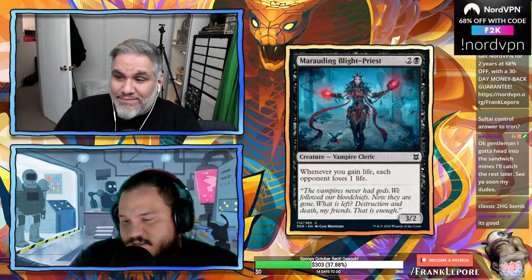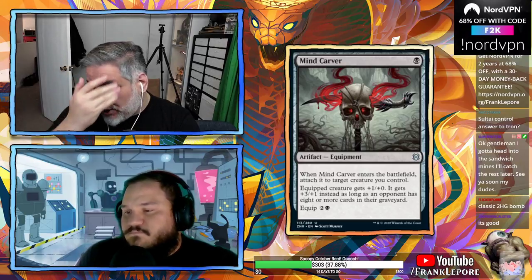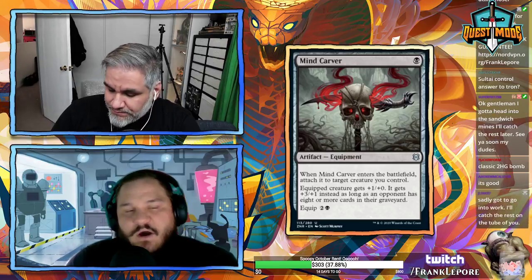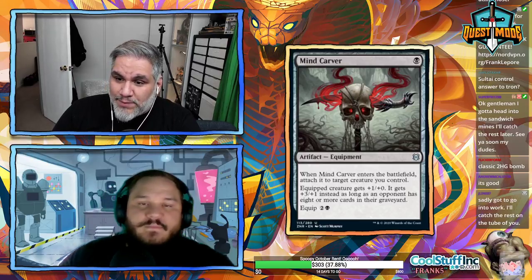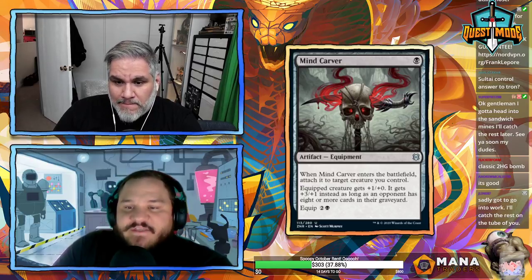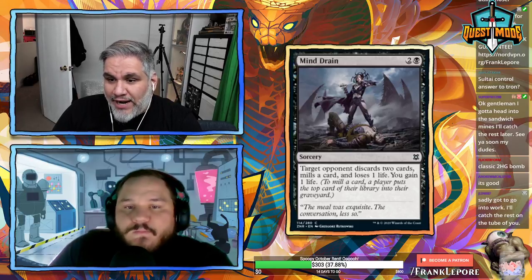Mind Carver: one black equipment, when it enters attach to a creature you control. Equipped creature gets +1/+0, or +3/+1 as long as an opponent has eight or more cards in their graveyard. This isn't great — it's consistently just a +1/+0. You're better off with Demonic Embrace which is always +3/+1 with flying and you can recur it.